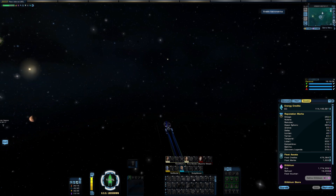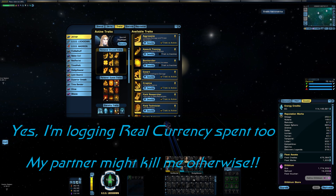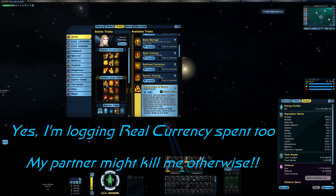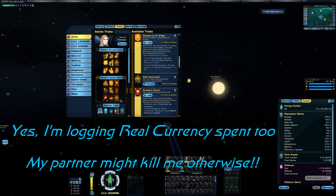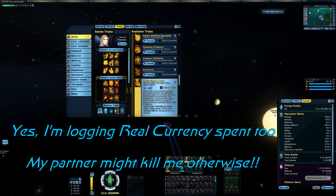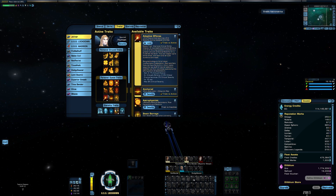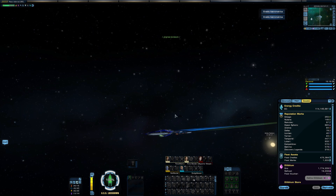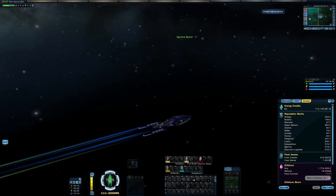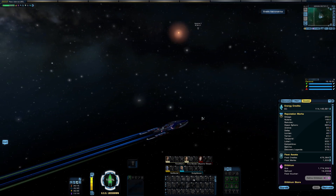I'm pretty much up-to-date with where I need to be on traits. I think there might be one or two that I'm missing from a science ship, but basically the ones I'm using are Conservation of Energy, Context is for Kings, Duelist Fervor, Fleet Coordinator, Inspirational Leader, Terran Targeting Systems, Adaptive Offense, Anchored, and Particle Manipulator. Basically pretty standard for an exotic boat build, and there are probably a couple of others I might switch in and out, but that gets me to a decent enough position.